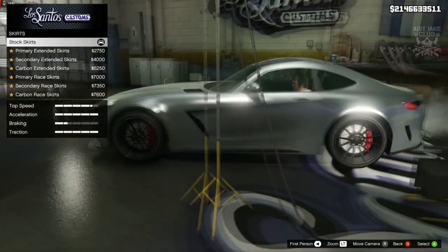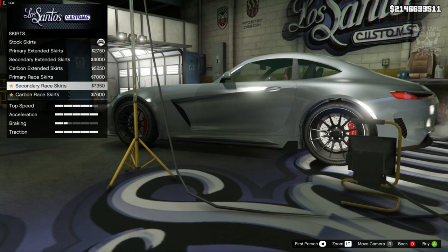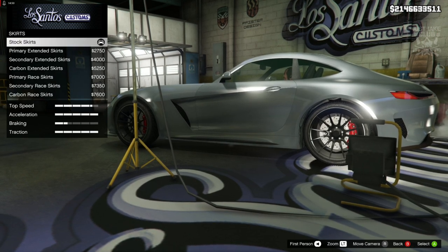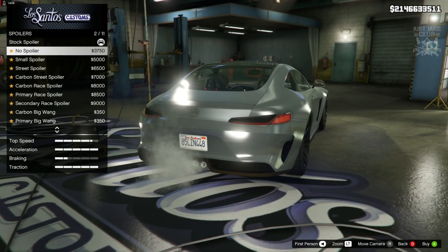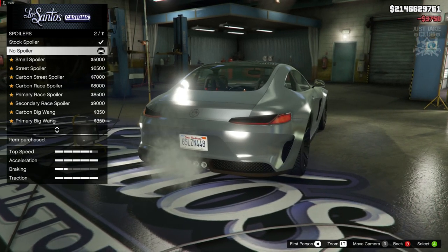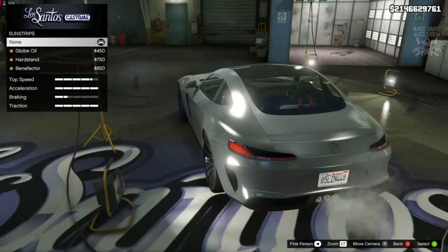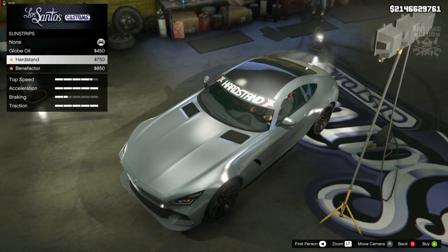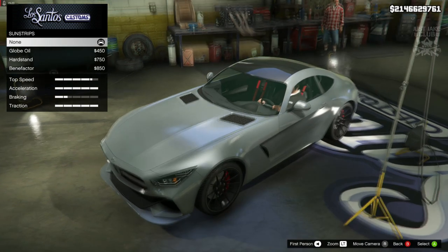For side skirts, we've got a little black trim at the moment and we want to get rid of that if we can, but the options all look like extensions so we're going to stay stock. Same for the spoiler - the car in the movie does not have a spoiler, so we're going to go with the no spoiler option. I didn't even realize I had a little duck tail on there. You also get a nice little addition of the sun strip, which you don't get on many cars in GTA.